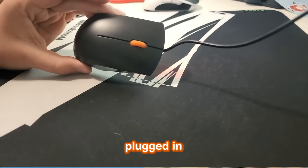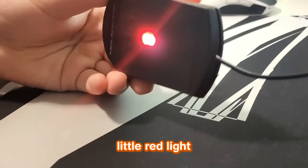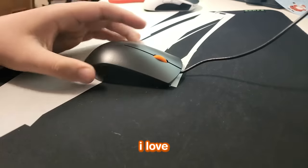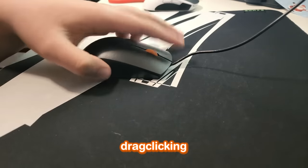Alright guys, I got it plugged in and everything, and I'm not gonna lie, it's kind of disappointing. There's no RGB except for this little red light on the back. I guess that part's pretty cool. But in all honesty, I love the orange scroll wheel, and I'm more than happy with this drag clicking.